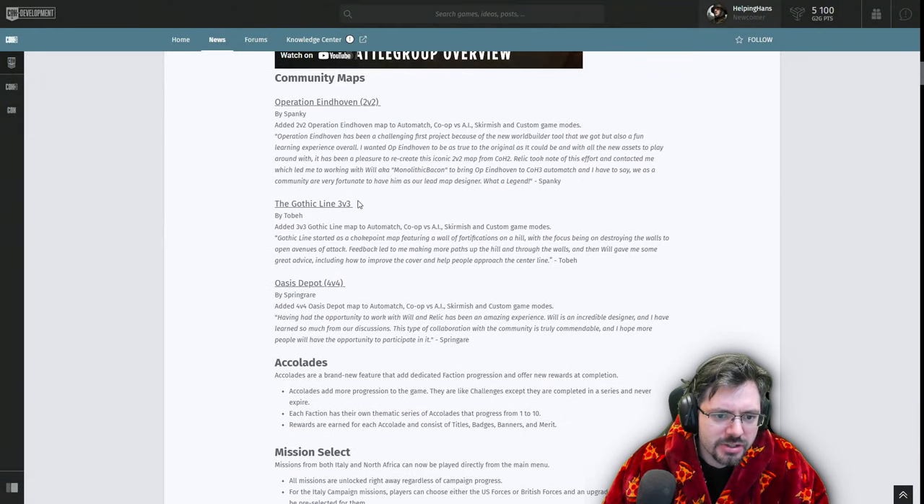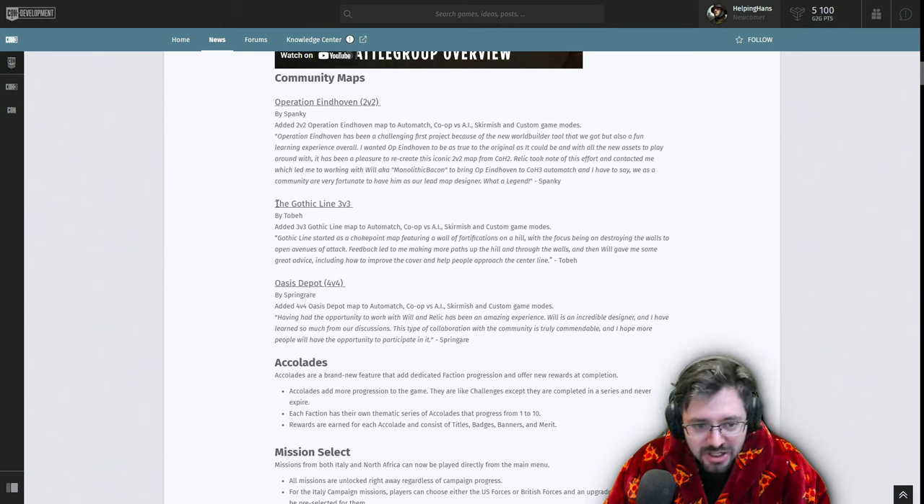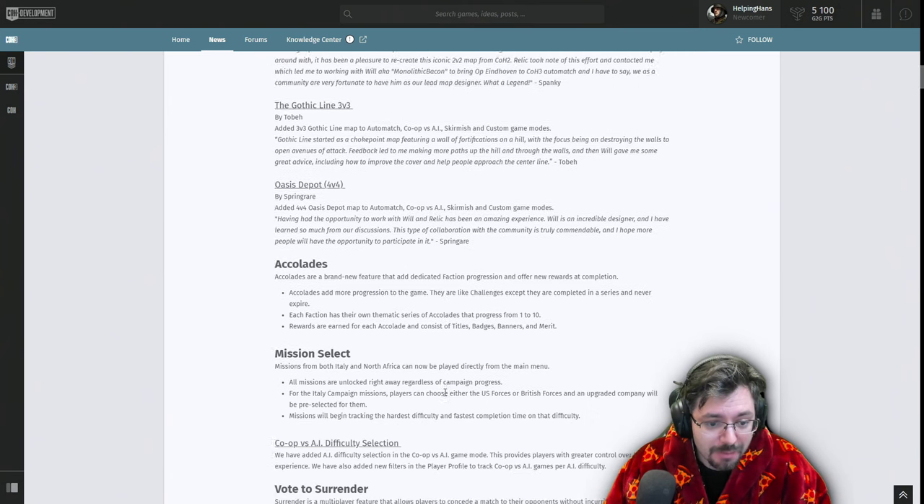There are three new maps: Einhoven, a cool 2v2 map by Spanky re-envisioned for Company of Heroes 3; Gothic Line for 3v3; and Oasis Depot for 4v4. I've actually play-tested early versions of these maps in the past and they were pretty good. They've received fine tuning and additions, and I'm super excited about them coming in — it's great having more maps.